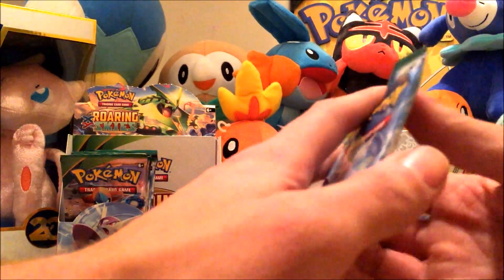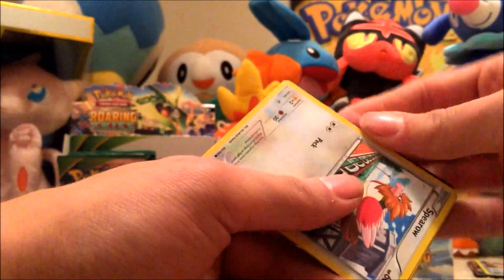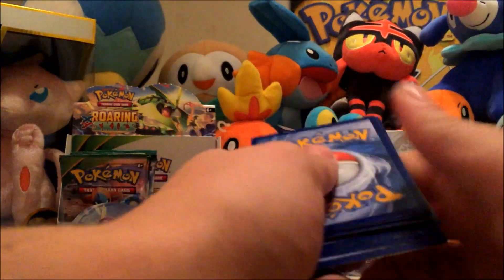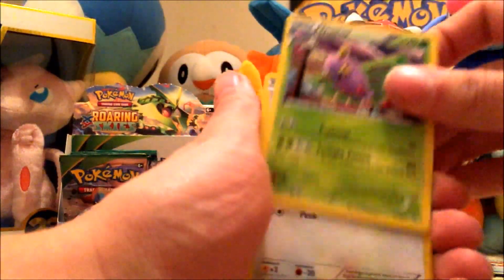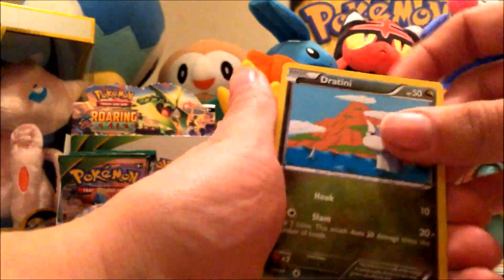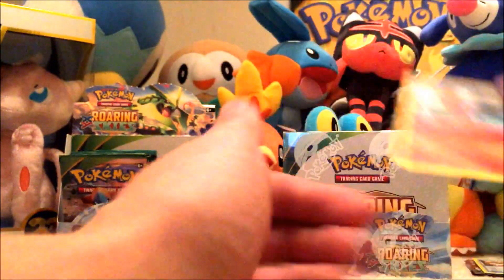Next pack. We've got a Pelipper, Wailord, Dustox, Spearow, Natu, Shuppet, Dratini, Cascoon, Wurmple, Talonflame.